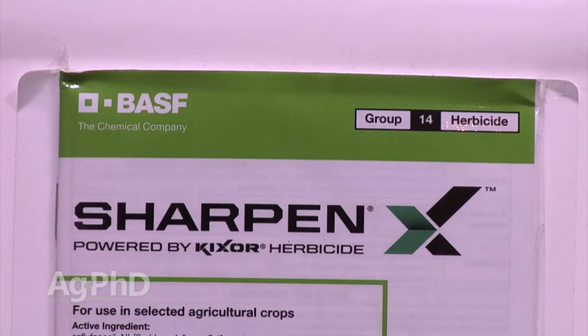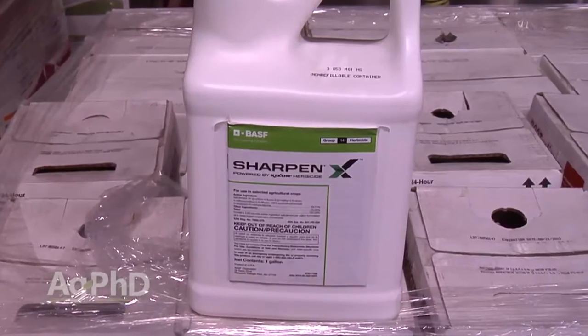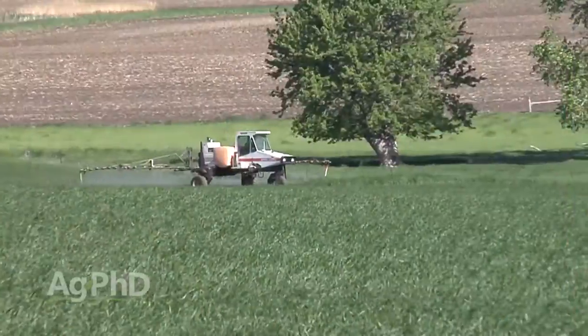How about wheat? In wheat, we start out with Sharpen Down — that's going to give you some residual control. You can use a good strong rate of Sharpen Down ahead of wheat. Then post-emerge, Husky is my favorite choice. You've got Buctrel plus an HPPD in there, and that seems to do the best job.